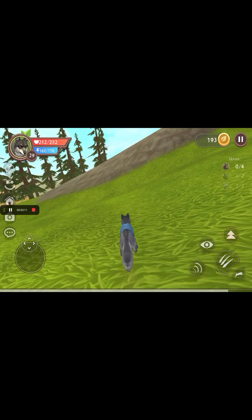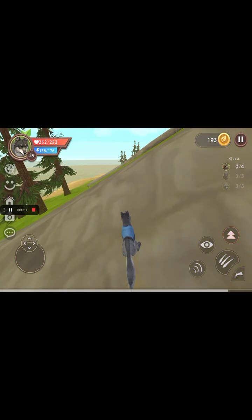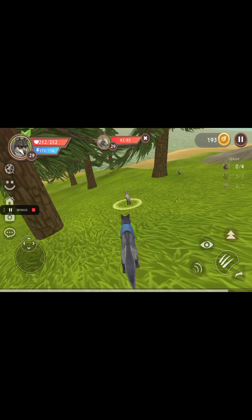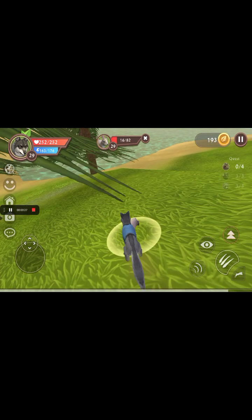If you want to get some food in your Wildcraft game for your cub, you need to kill a small animal and then it can eat and run out.